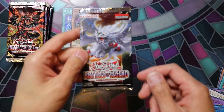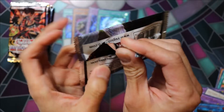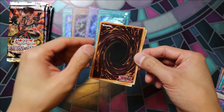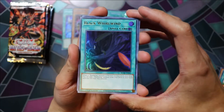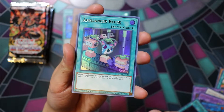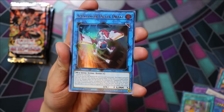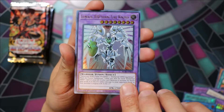Pack number five. Black Whirlwind — nice. Appliancer Reuse, Appliancer Dryer Drake, Elemental Hero Shining Flare Wingman.